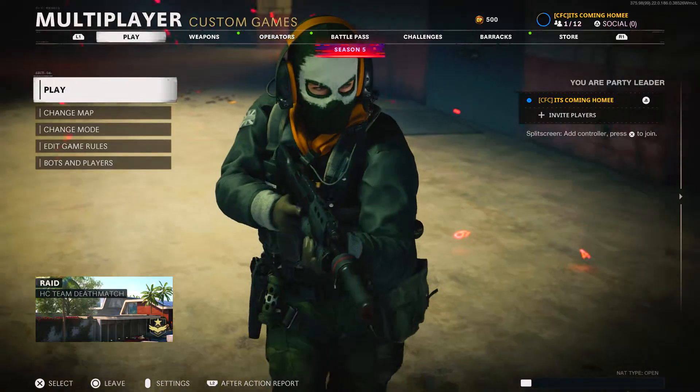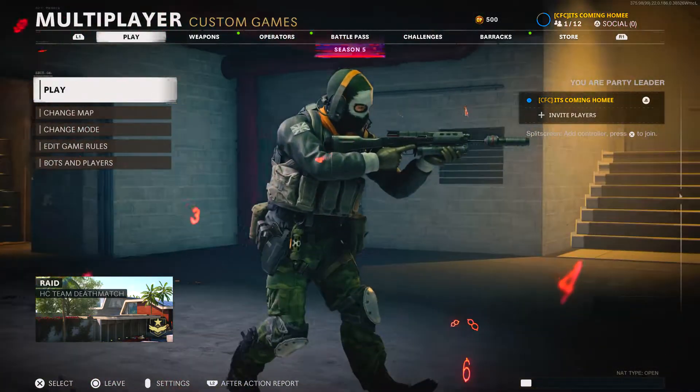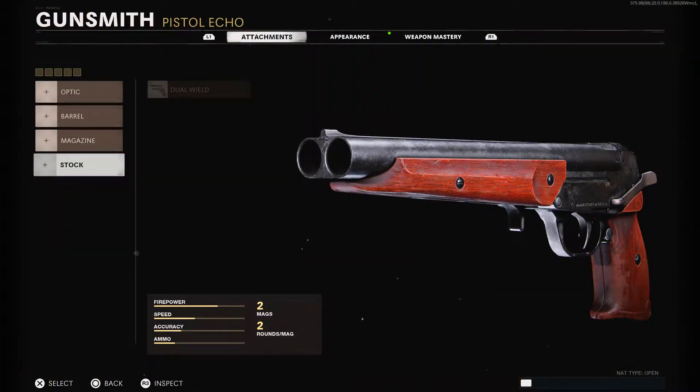In today's video I'm going to show you how to unlock and use the Marshal pistols dual wield. Basically, go to your gun, then go to attachments, and then go over to stock. And there you go — that's how you get akimbo shotguns. Easy as that.